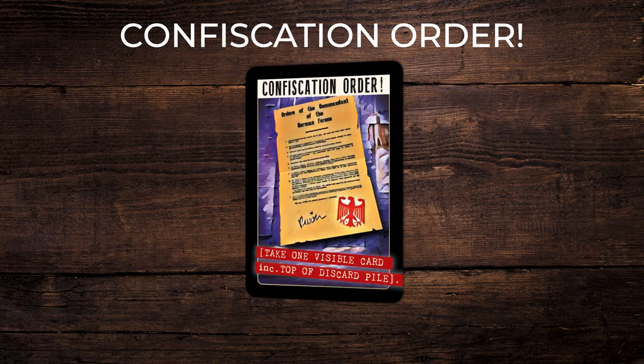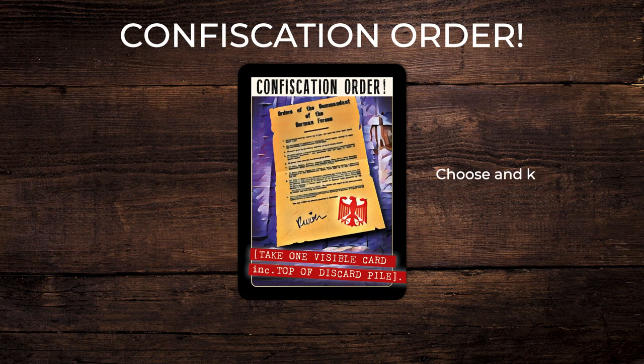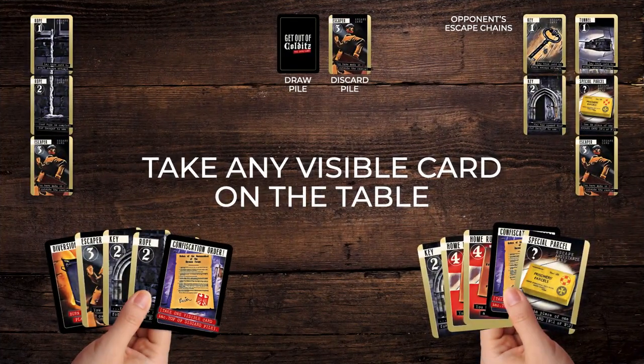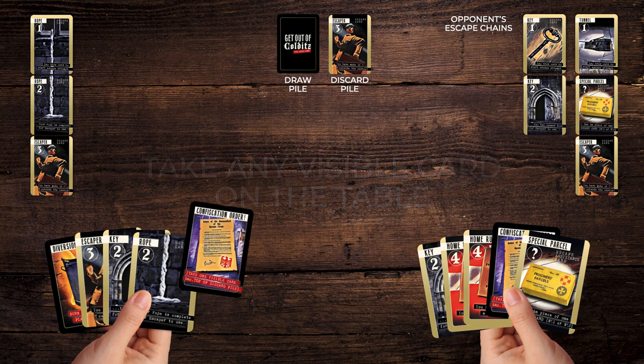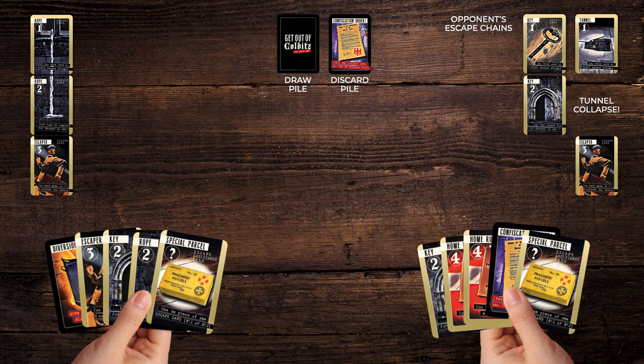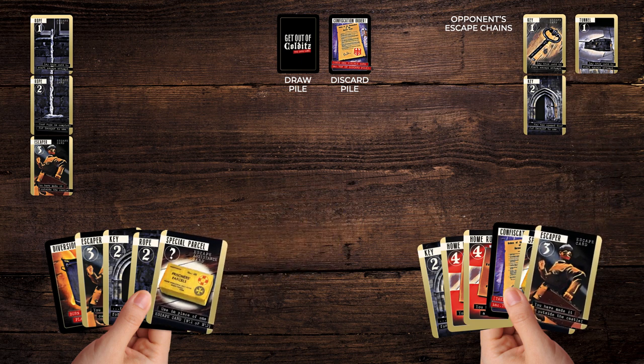Confiscation order: choose and keep a visible card — either any of an opponent's played escape cards or one from the top of the discard pile. If you confiscate an opponent's escape card, their chain collapses at that point. Any cards on the end return to the respective owner's hand. The remainder of their chain stays put.